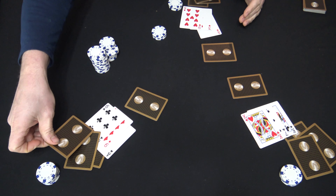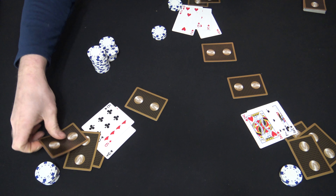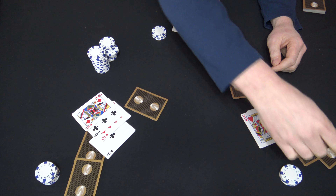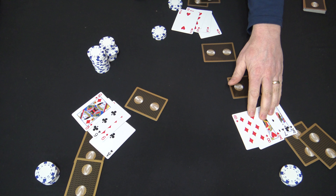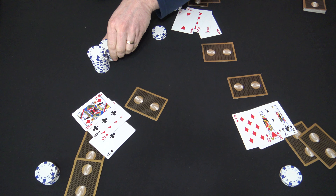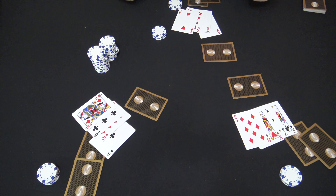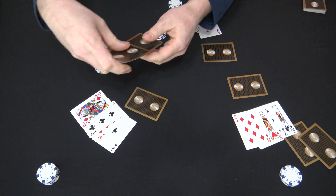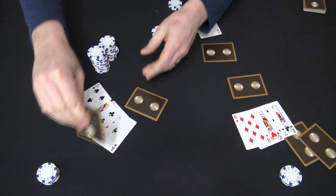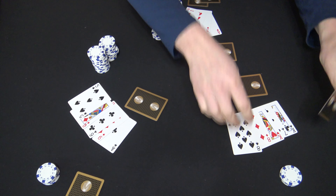To determine who the highest better is on this last round, tell everyone to go one, two, three, flip and turn one card. You're going to make the best five-card hand. If you bought a card you'll have one extra card in your pile. Whatever card you don't use, you can just hang on to it back by your chip stack.